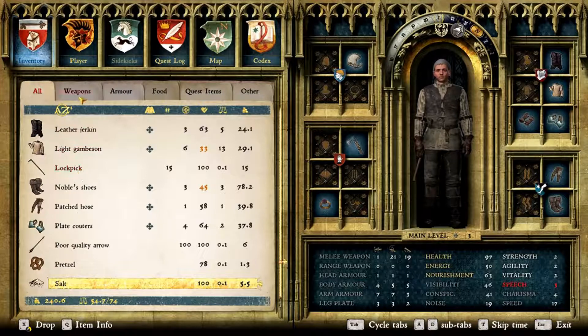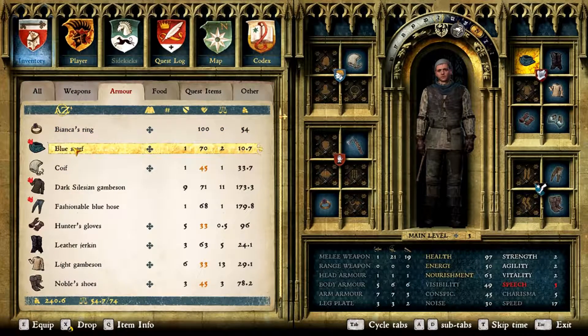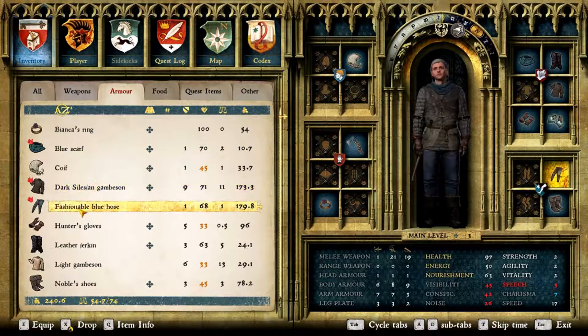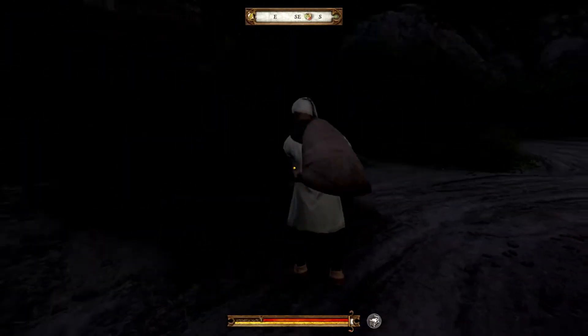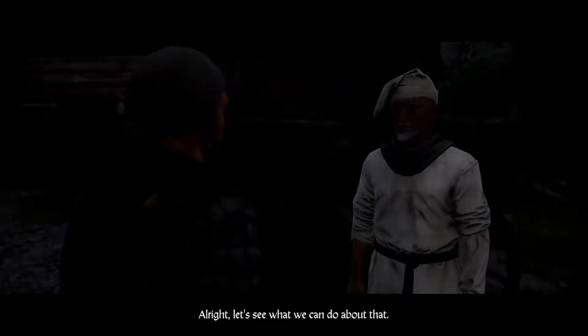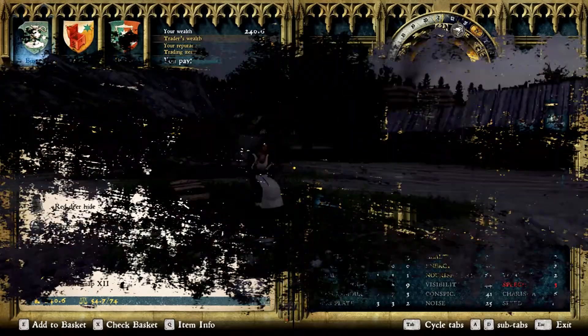Alright, let's see what stuff we might want to wear here. Blue scarf — we don't want to wear the hose apparently, so we can sell some of this stuff back to this dude now. We've got some goods here whose owners might miss them. Let's see what we can do about that. Everything's expensive there.